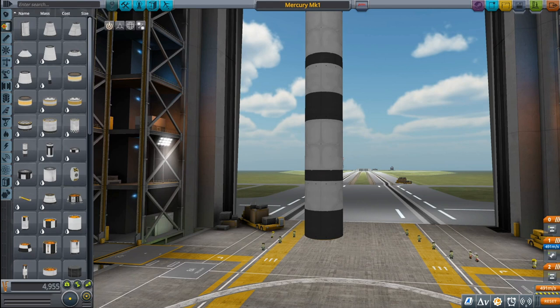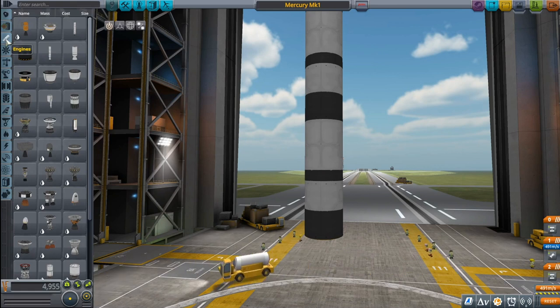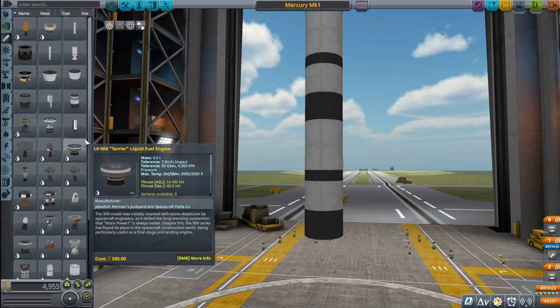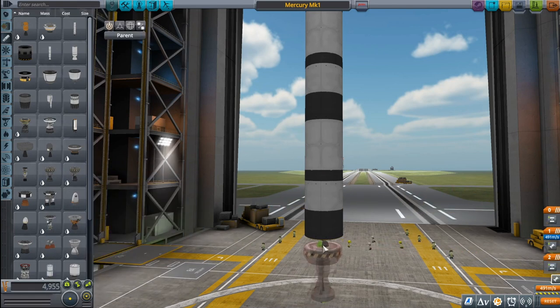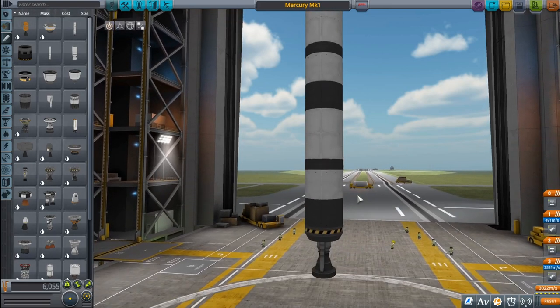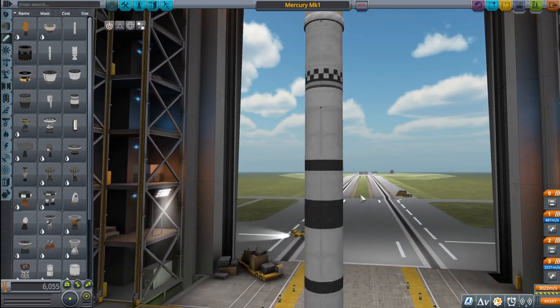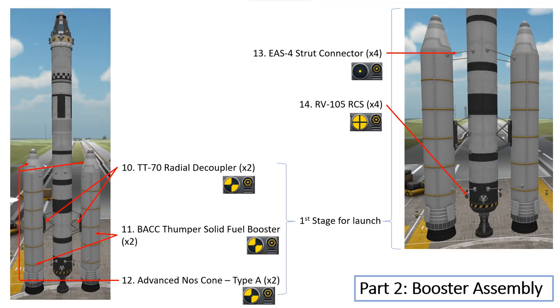Next up we need an LV-T30 Reliant liquid fuel engine. Going back to our engines, here's our LV-T30 Reliant liquid fuel engine. This is our core second stage — it's going to be doing most of the work getting our spacecraft into orbit. Now we're going to be doing our first stage booster assembly. The boosters are going to give us our kick off the ground and up to altitude to really get us going and build some acceleration.